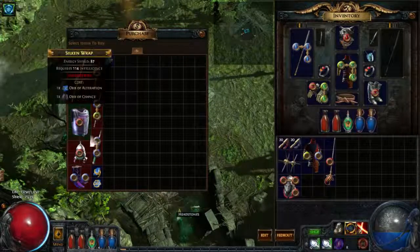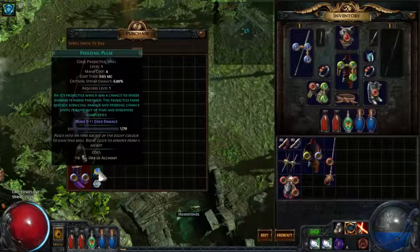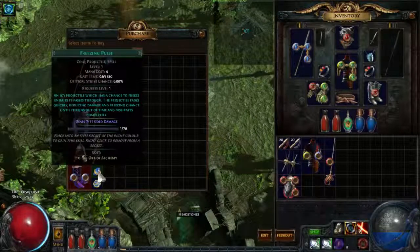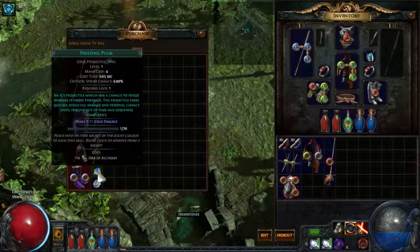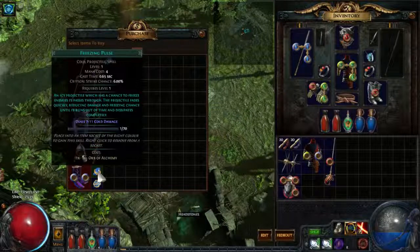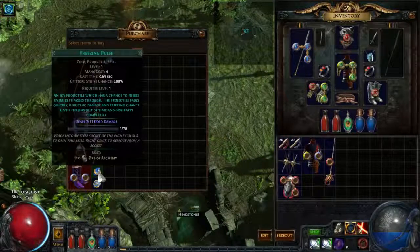We're just going to check the items — nothing interesting there — but in terms of gems, we have two gems we've seen on enemies before but haven't seen on a vendor. Freezing Pulse, which we actually saw in the last episode: the closer you get to the enemy, the more damage you deal. It is a projectile attack, so faster projectiles work really well with it because it extends the range, and being further away also decreases your chance to freeze an enemy.